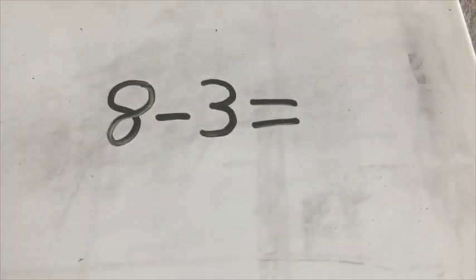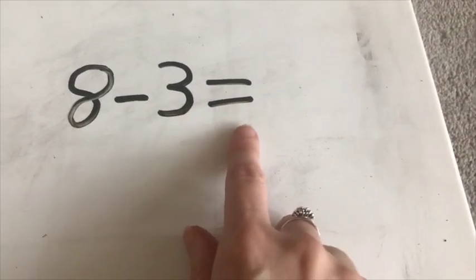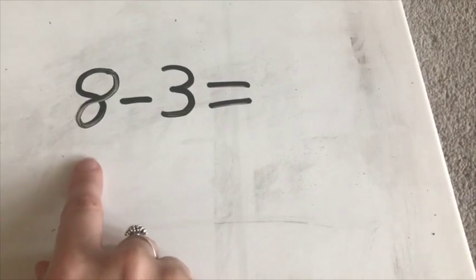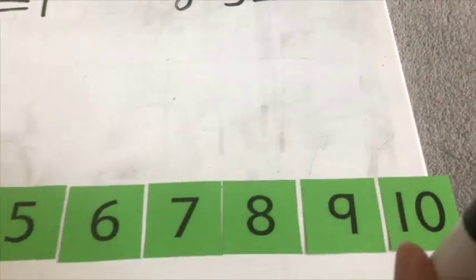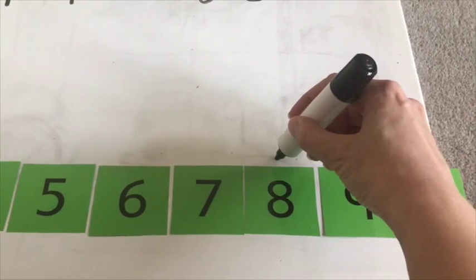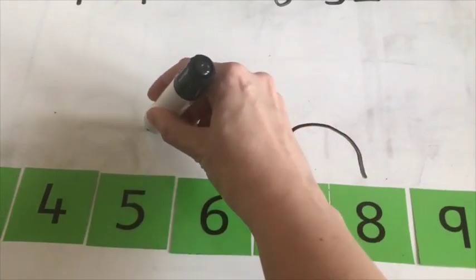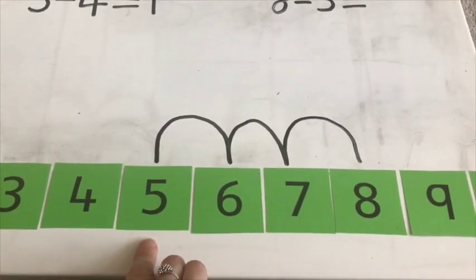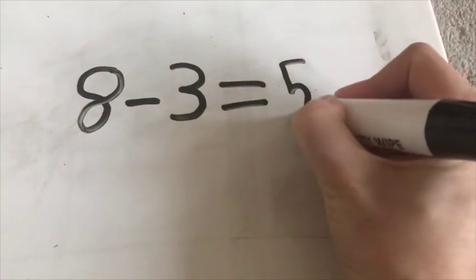Let's have a look at our last subtraction sentence. See if you can read it with me — it says 8 subtract 3 equals, or 8 take away 3. So our frog needs to start on number 8 and do 3 jumps backwards. See if you can count them with me: 1, 2, 3. So 8 take away 3 equals 5.